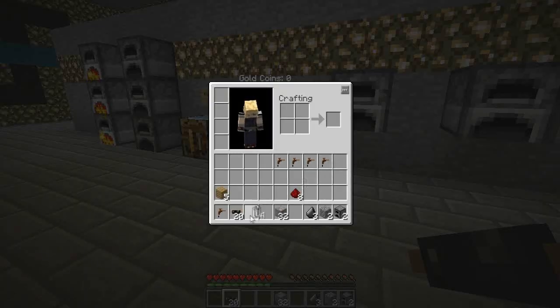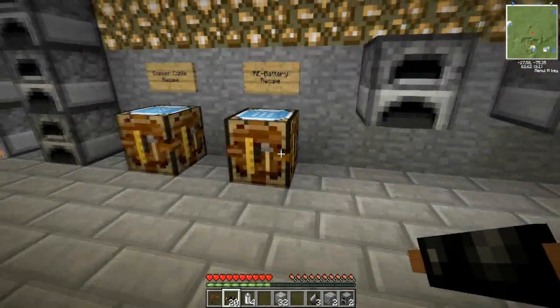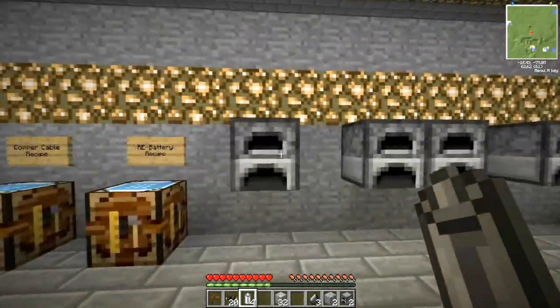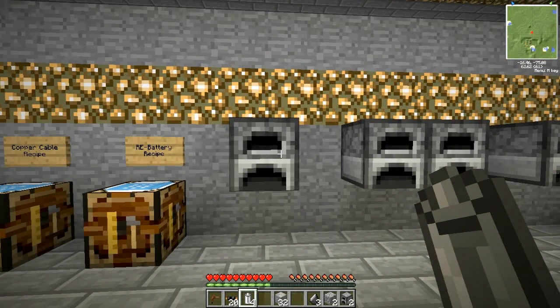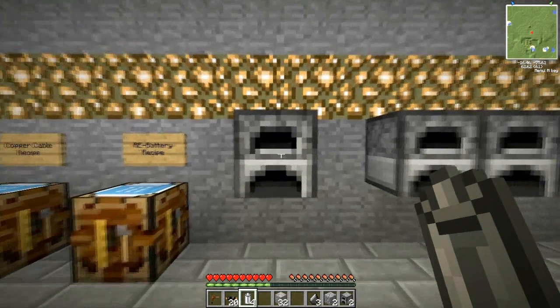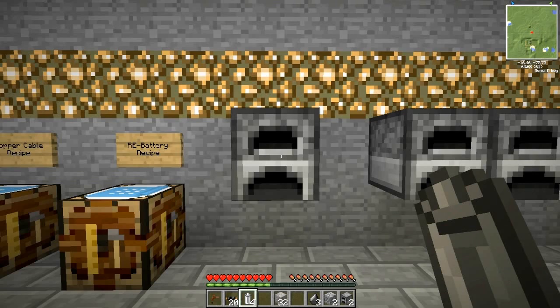So now that we've got ourselves four RE batteries — which I forgot to mention — the RE batteries are another material we're going to need for the machines. You can actually charge these up and use them to power your machines instead of using the generator. For now I'm just going to show you how to make the machines, as the batteries are kind of useless and they're just a temporary fill-in for higher and later on machines.